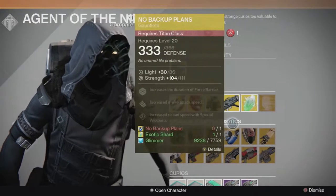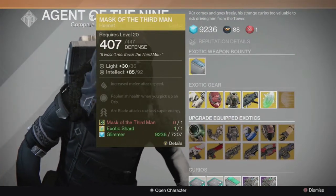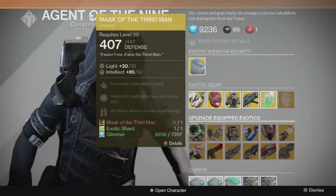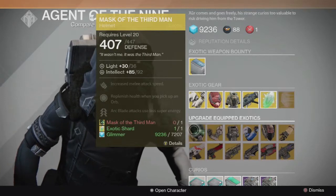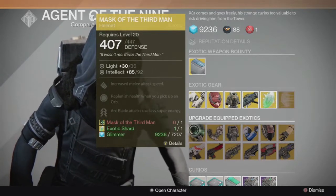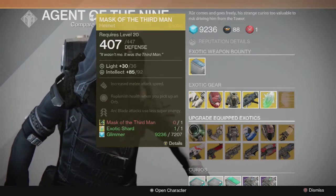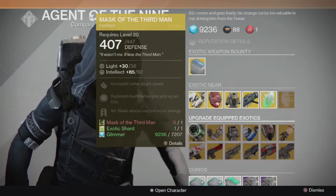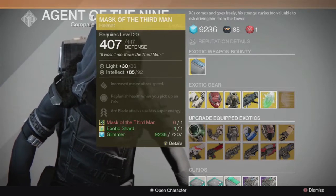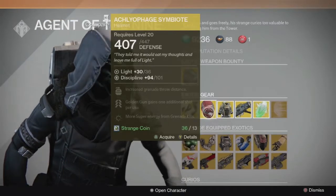So as you guys can see, this is upgraded — equipped, equipped, exotic. For this one you guys see Mask of the Third Man, zero out of one. Basically what this is saying is that I can upgrade my Mask of the Third Man if I were to have one — I could get tons of glimmer and upgrade it, going up to 36 light.